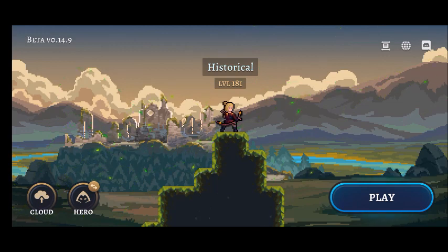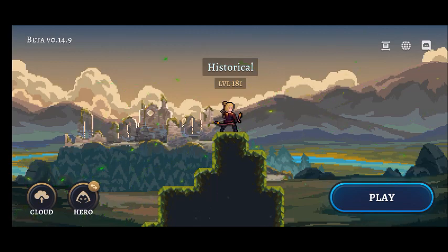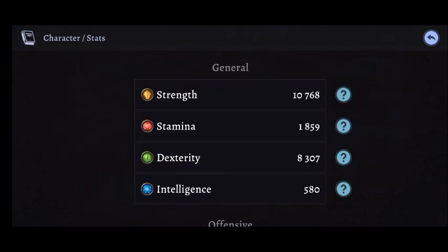For this experiment, we're going to be using my main archer, which is level 181. We're also going to be enchanting every item to plus 20, and we're going to be using mythical skills and stuff like that. So it's not going to be completely epic, but the armor themselves will all be epic.